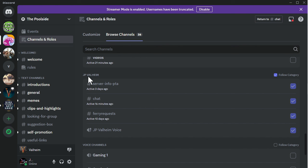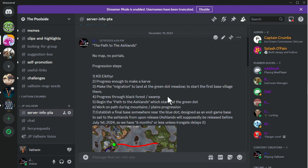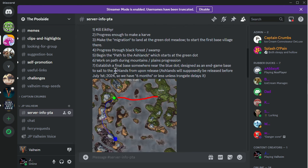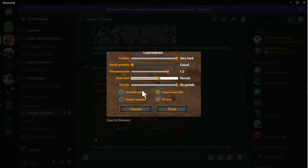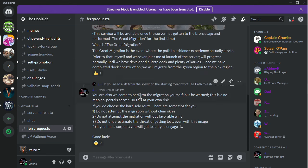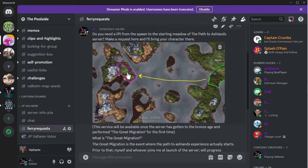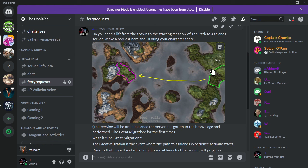Make sure all of these categories are checked. Just click Follow Category next to JP Valheim, and it's going to check off all of these boxes. This gives you access to the server info thread, which has information about the Path to Ashlands playthrough, some basic screenshots showing the continents we're working with, and the difficulty settings. You're welcome to ask questions in the chat section. And if we've already performed the Great Migration and you're joining after people have moved to the second meadow, you can open the Ferry Requests area and put in a message, and when I have time I will in-game pick you up in the boat and take you to the new meadow.